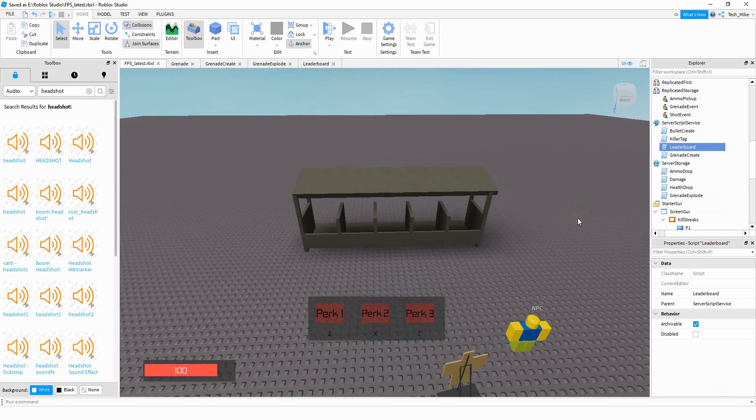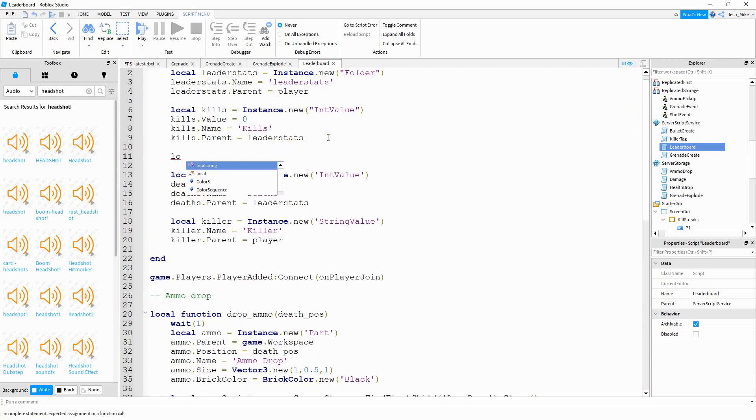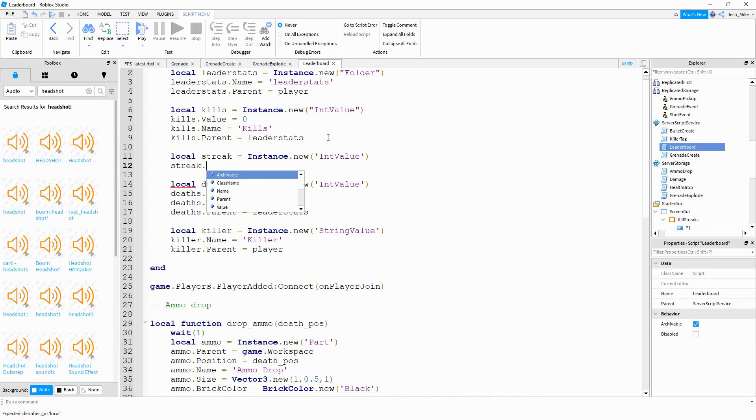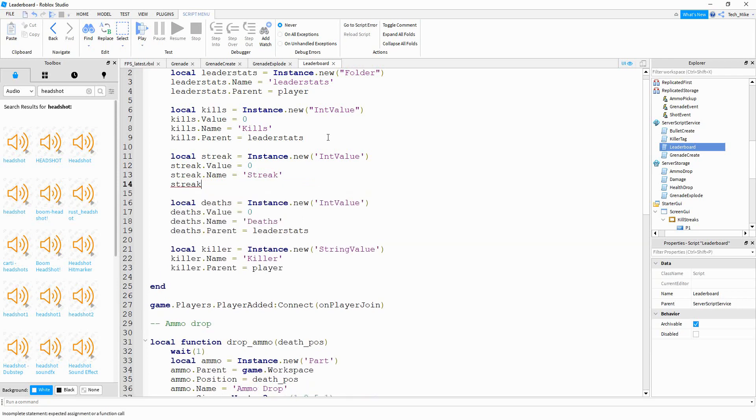Next, we're going to start working on the scripting. The first thing we're going to do is go under Server Script Service and click on our Leaderboard Script. We're going to add another int value to keep track of the player's current killstreak. Right below kills, we'll say: local streak = Instance.new, creating an IntValue. Set streak.Value to 0, streak.Name to 'streak', and streak.Parent to player. If you want, you can store this value in the leader stats by changing the parent from player to leaderStats — just keep in mind there will be a few spots in the code you'll need to update.